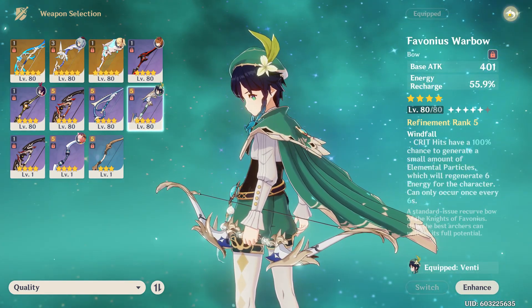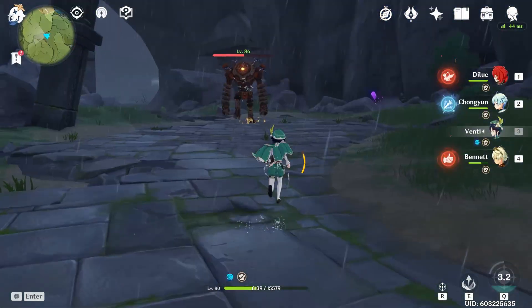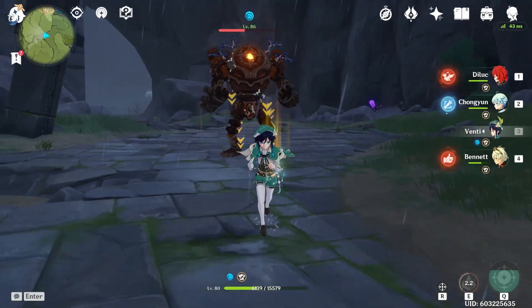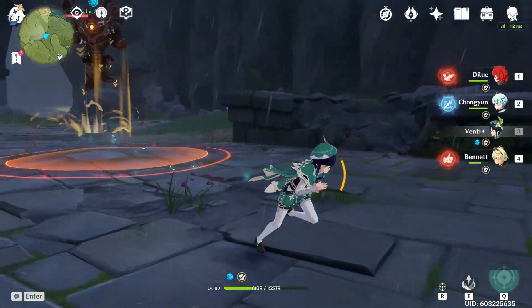Let's switch to the Favonius Warbow, also at refinement 5. Obviously we know this one isn't going to do as much damage, but maybe we can get an idea of how much energy we get back. It hits 10k on the E and basically almost fills up the burst — one more E and it would probably be full. Even though it does a lot less damage, the energy recharge is still pretty good.